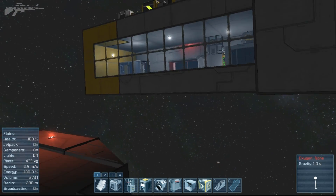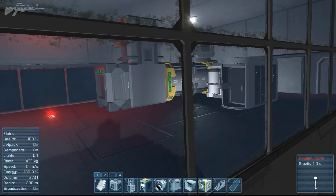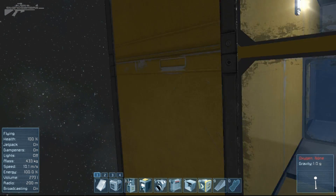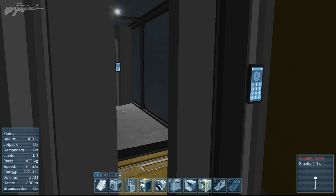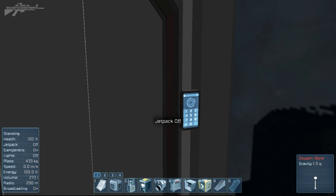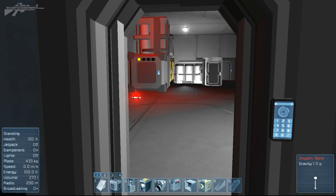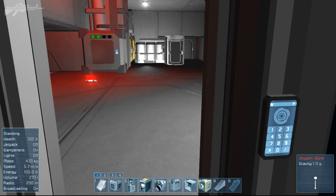Let's have a look at one of these pressurized environments. Within this clear glass container we have the system set up. We've actually got a functioning airlock now, and if I go through here and forget to close this door, you'll notice all the air is sucked out. It doesn't have much effect because I've got a suit on, but it would cause severe damage if I didn't.